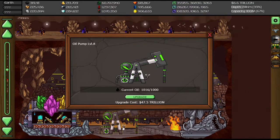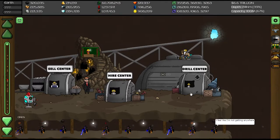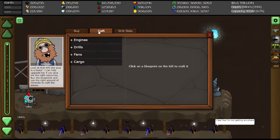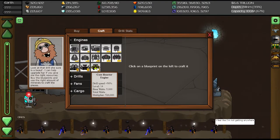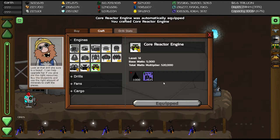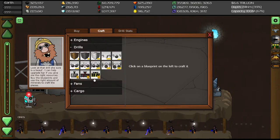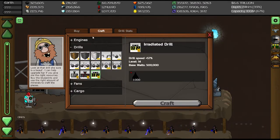And by the way, I have upgraded the oil pump to level 8, so now it can hold a thousand oil. Now we can finally go and craft the drill engine. So let's go to craft, go to engine and this is the one, core reactor engine. Finally, we are able to upgrade it. Let's see what it is right now and let's go and craft it. Oh my, wow. It looks a lot different. And now let's wait for a few more years so that I can upgrade the drill as well.